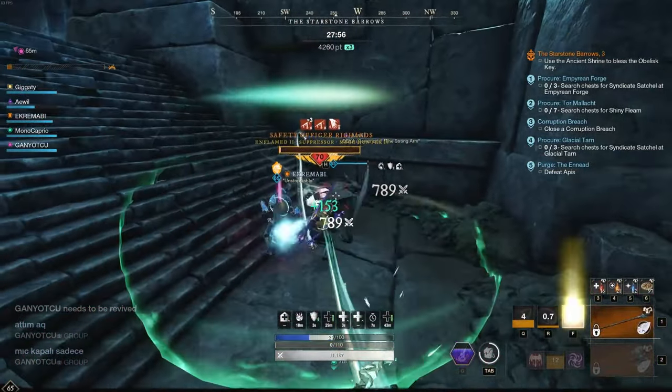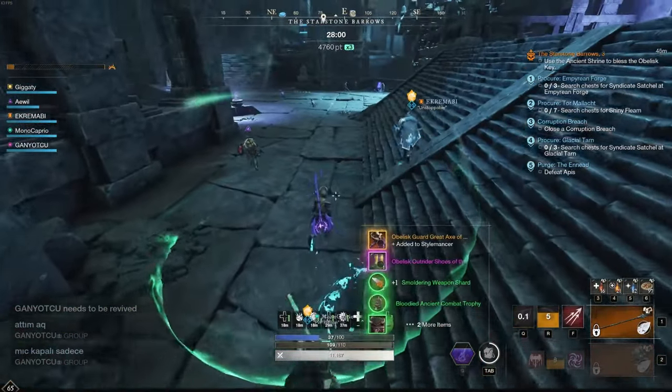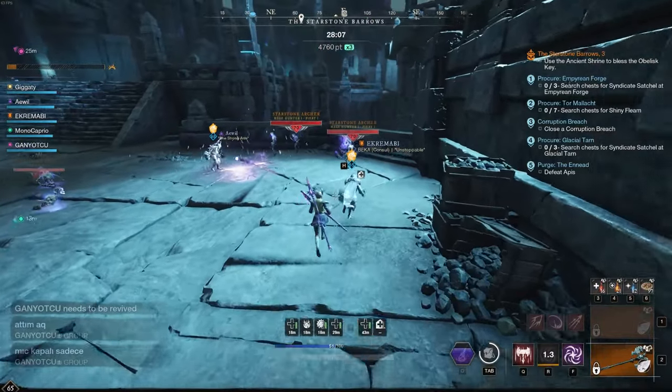Always watch out for that blast because this is a lost enemy, so you don't have any protection. You can pull all these to the arches and group them up.